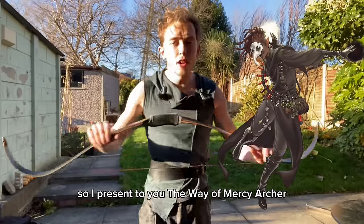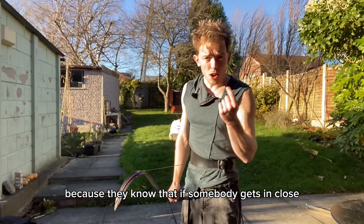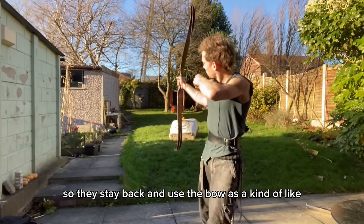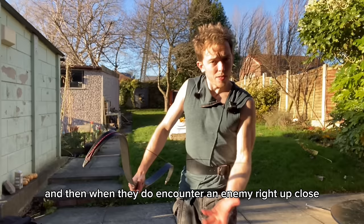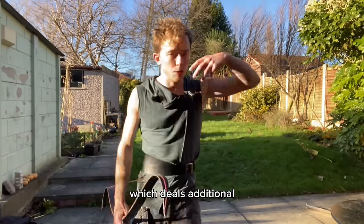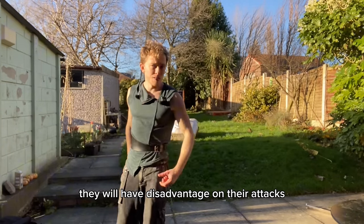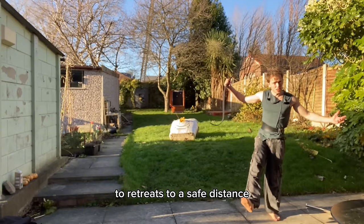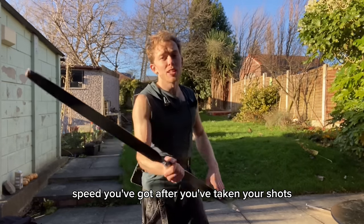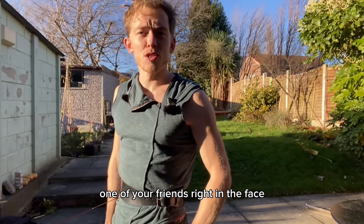So I present to you the Way of Mercy Archer. The Way of Mercy Archer is a conflicted character who mostly uses a bow because they know that if somebody gets in close, they can really cause them a bad day — so they stay back and use the bow as a kind of peaceful approach. But when they do encounter an enemy right up close, they will almost always pump a ki point into it to do Hands of Harm, which deals additional damage and potentially poisons the target. There's no saving throw required, they will have disadvantage on their attacks, and you're then free to retreat to a safe distance. You can also use that phenomenal movement speed to fly in close and use Hands of Healing on one of your friends.